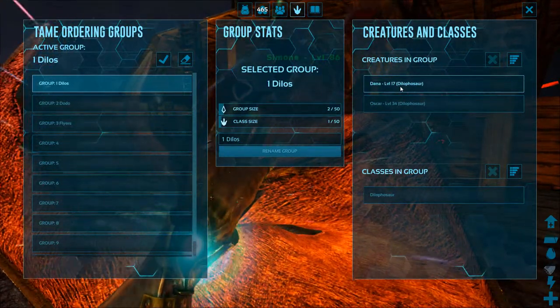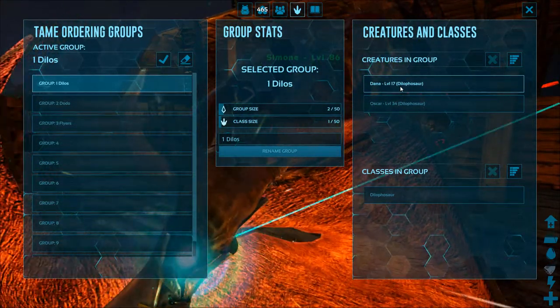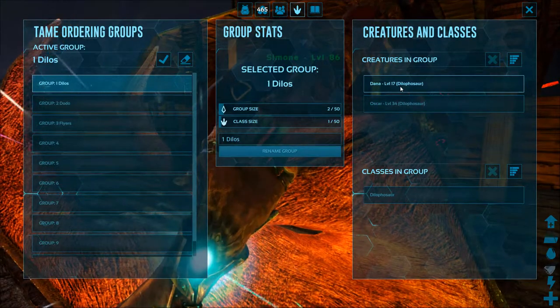The tame ordering groups are the actual groups and what you're going to call them. When you click on one, it's going to show you on the right hand side who is in the group, individually, or what class is in that group.